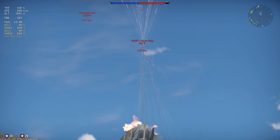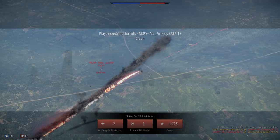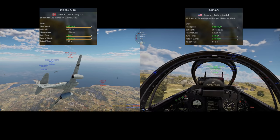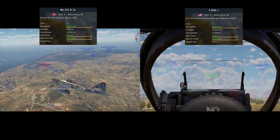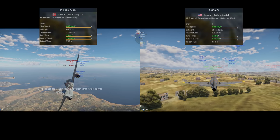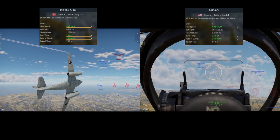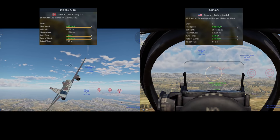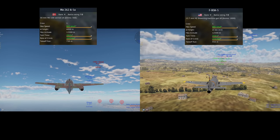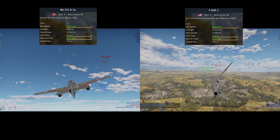To start, let's go over their stats and specifications. In War Thunder, the ME-262A1A has a stat card top speed of 865 km/h, but in real life it was actually closer to 900 km/h, or around 560 mph. In War Thunder, the P-80A5 has a stat card top speed of 882 km/h, but in real life, per my sources, it appears to be closer to around 861 km/h, or around 535 mph without modifications, in the A5 variant.